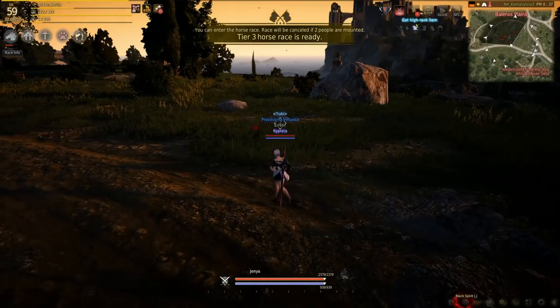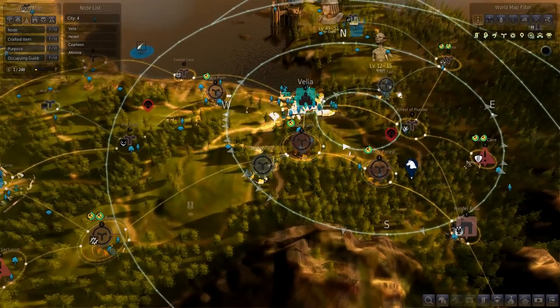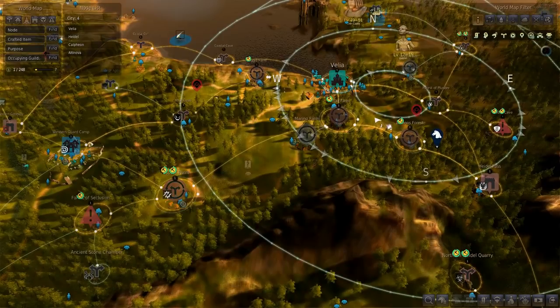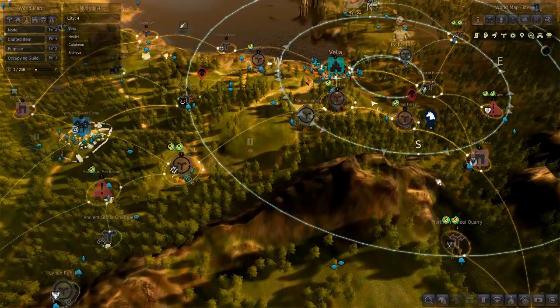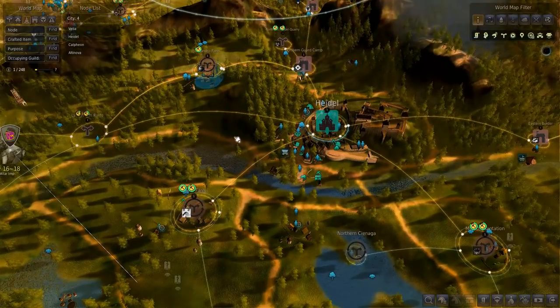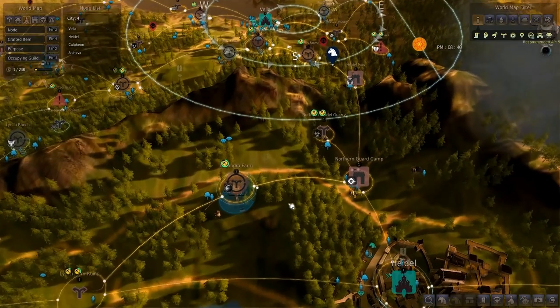That is what you should do to start up your worker empire. For your first 20 to 30 CP, go to Velia, get the three lodgings, and invest in Logia, Bartali, Finto, and Toscani Farms, getting the corn and potato nodes there. Start by hoarding those. As you get to about 50 contribution points, invest in all the surrounding timber and ore nodes around Velia, Alvia, and Heidel, so that when you start AFK processing you'll have as much stocked up as possible.